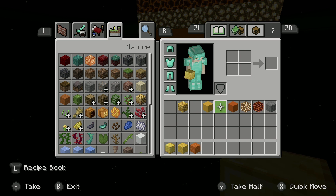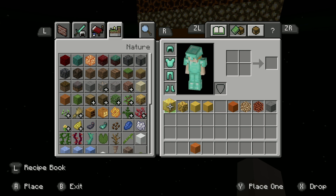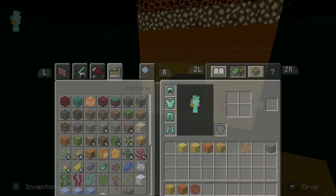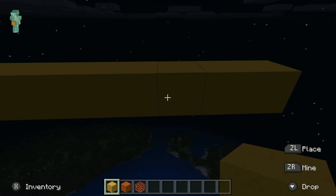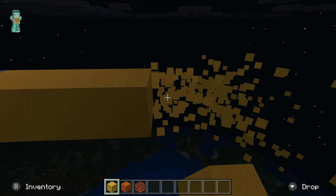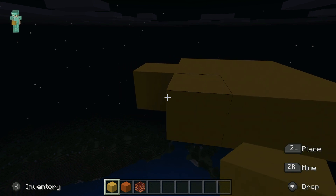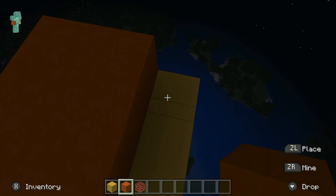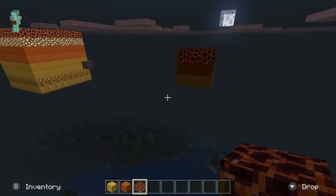Now for Venus, we're going to do yellow concrete and orange concrete. And also magma block. We're going to make Venus a little bit darker. One, two, three — don't break the stone where the light is at. We're going to do stripes all the way up. And orange concrete. Now magma block. I finished Venus.